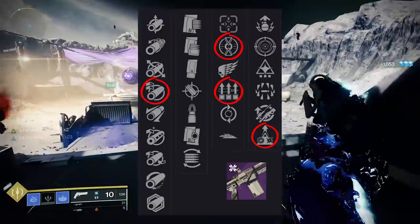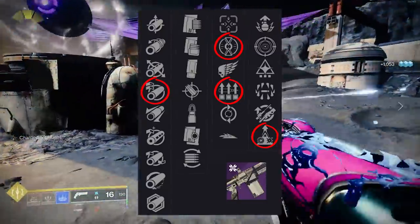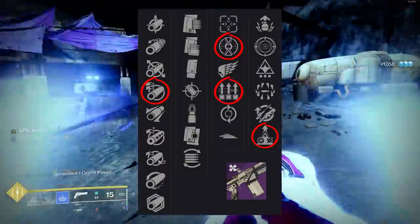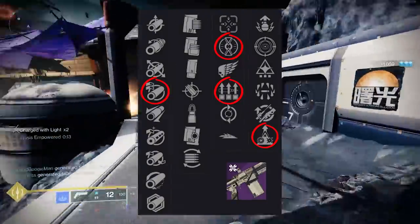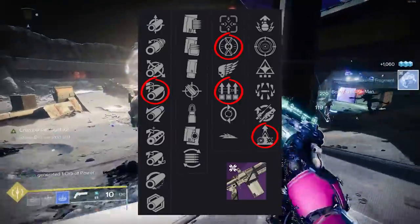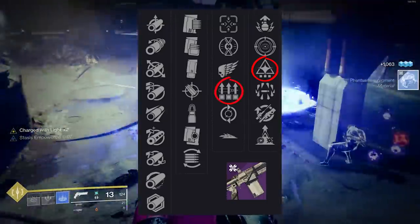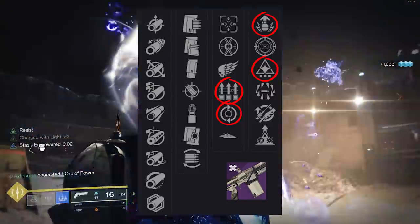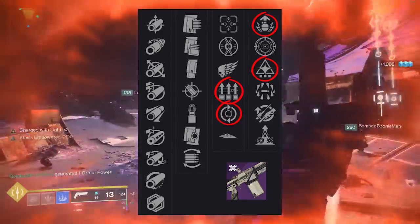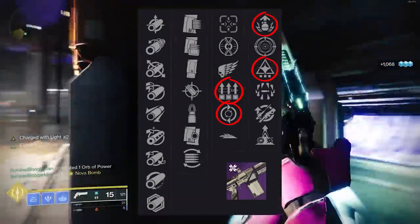Honestly, I'm starting to get let down by some of these rolls. Arc Logic used to be one of the best auto rifles because it came with Overflow — you'd have 90 rounds in the magazine. I had a nasty Overflow Demolitionist build back in the day. I guess you can replicate it with Wellspring, Surplus, Feeding Frenzy. And Adrenaline Junkie is there too. But as of now, I'm not seeing any perk combinations outside of what we saw on Loud Lullaby that are really impressing me.